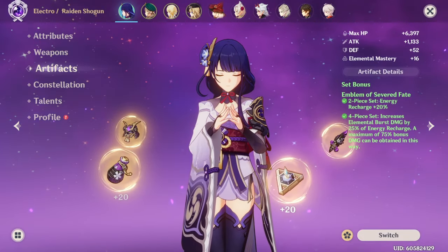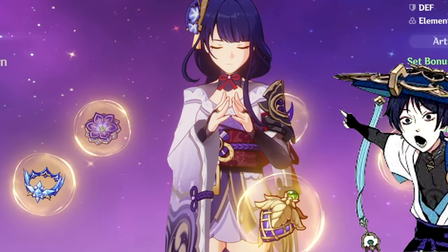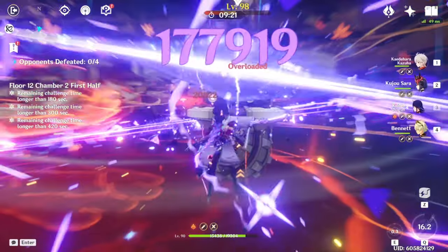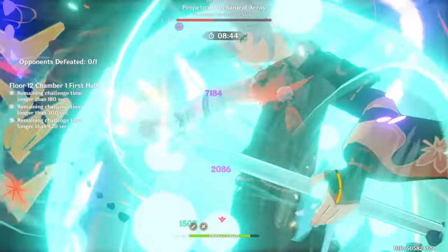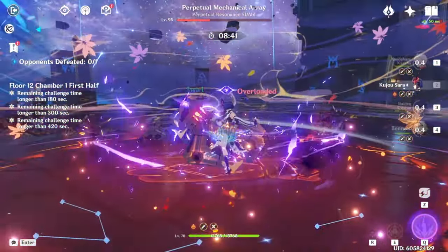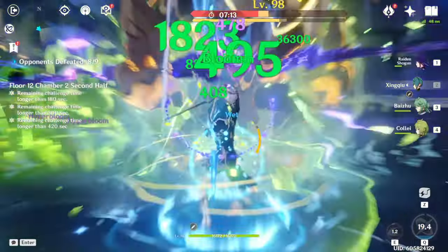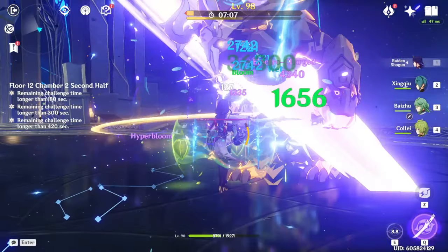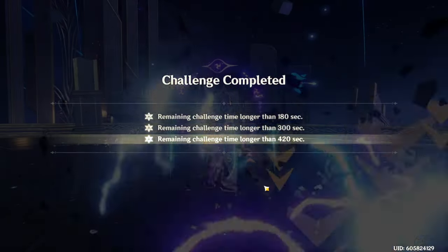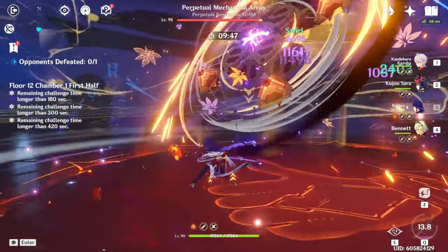But actually, Raiden Shogun's real best artifact set is Flower of Paradise Lost. Now, that set increases Dendro-based reactions — so why use it on Raiden? After Dendro released, it left Raiden in a weird spot. You can play her however you want — even throw Crimson Witch of Flames on her for Overload — but Hyperbloom is such a broken, overpowered reaction that at C0, you actually do way more damage by just stacking as much elemental mastery as you can on Raiden and using her as the Hyperbloom driver.